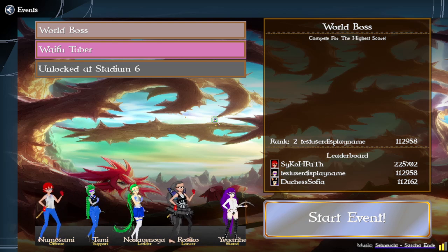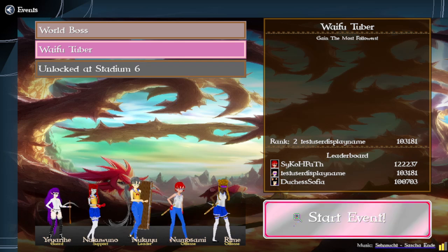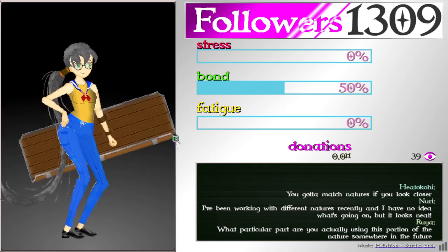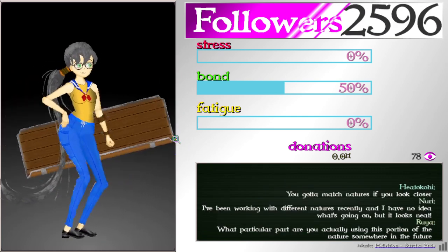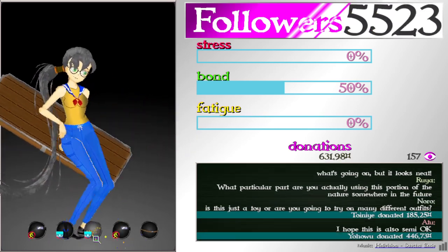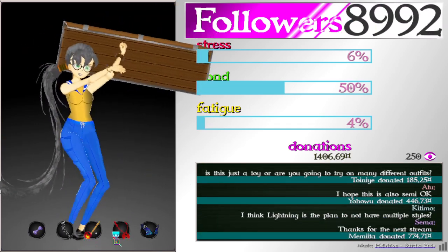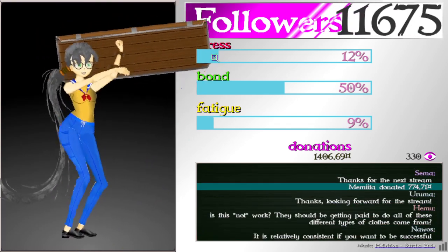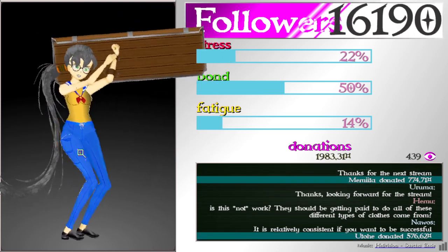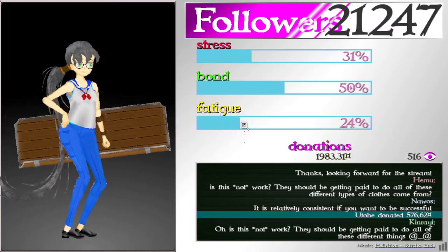The Waifu Tuber is a new event. This is kind of in process; right now it doesn't cost anything to play. It needs a few little additions, but mechanically it's here. I have a separate video posted of the gameplay. What happens is your character will dance, and then after a certain amount of time they will get an option to change clothing. Every change increases stress and fatigue. If the nature matches the character's nature, the fatigue only goes up a little bit; if it doesn't match, the fatigue goes up a bit more, as does stress.